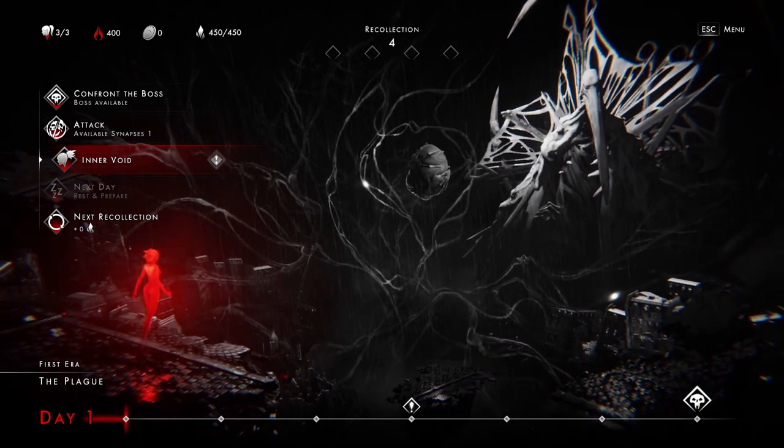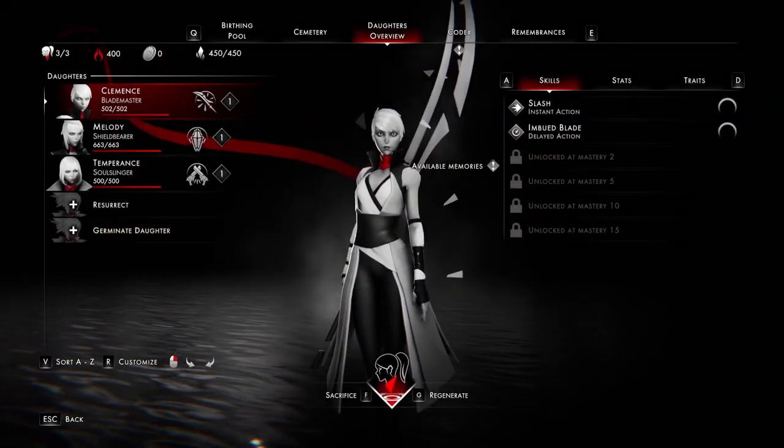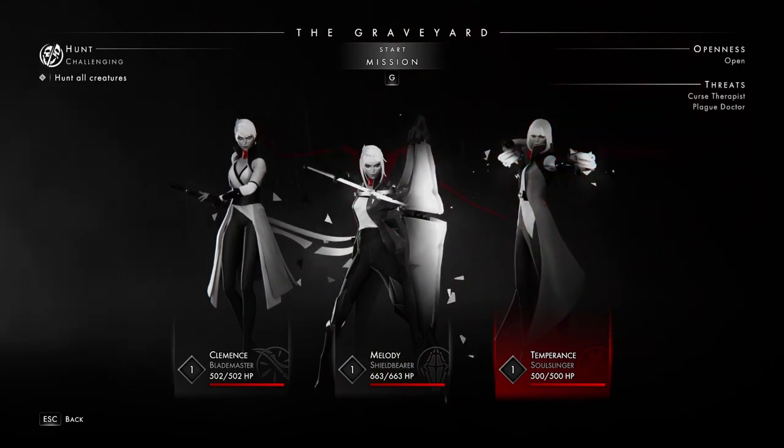This is pretty much what you see when you first start the game. I don't have any long-term perks and I have level one daughters, and we're just going to jump into a combat. I'm going to select my daughters to fight for me. We're going to do one of each because that's what I've got right now.